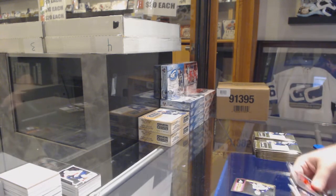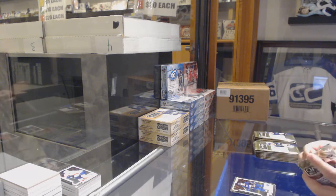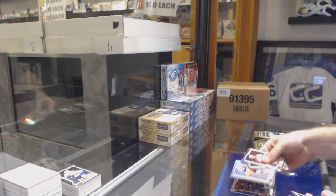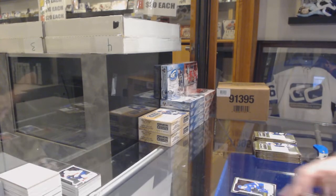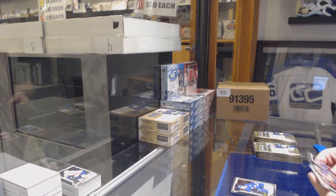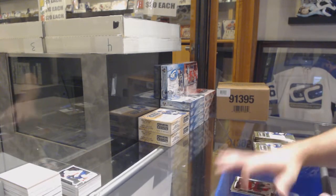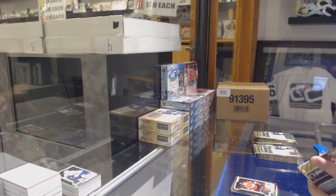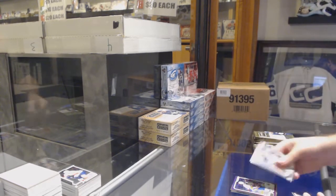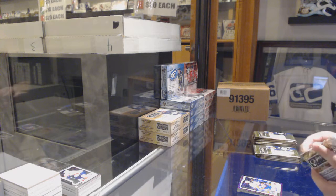We've got a retro Jones for the Blue Jackets and a Marquee rookie of Casey Mittelstadt for the Buffalo Sabres. Rainbow of Jesper Bratt for the Devils, Anthony Cirelli Marquee rookie for the Tampa Bay Lightning. In action of Shattenkirk for the Rangers and a Drake Batherson Marquee rookie for the Ottawa Senators. Violet Pixels of Bailey for the Islanders. The Craig Anderson retro red.